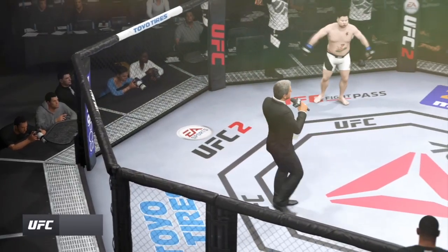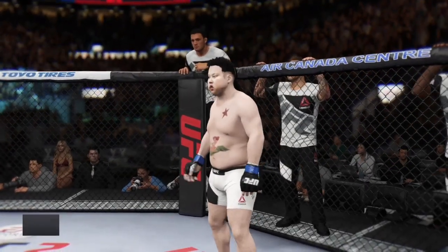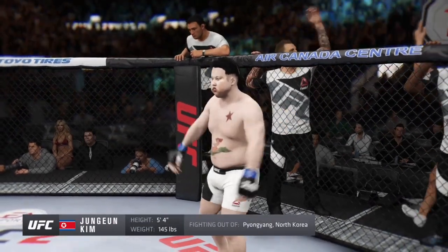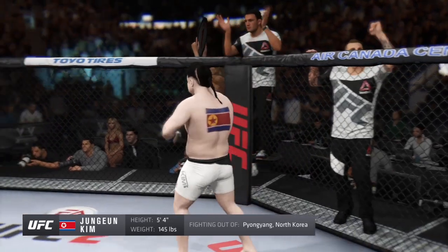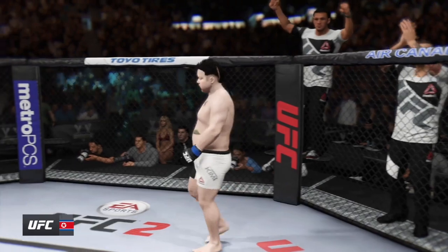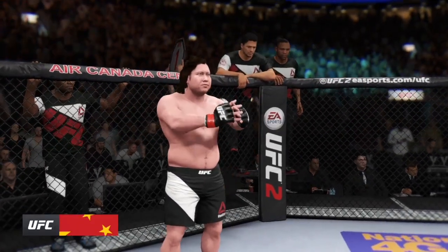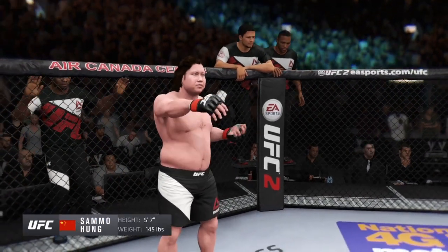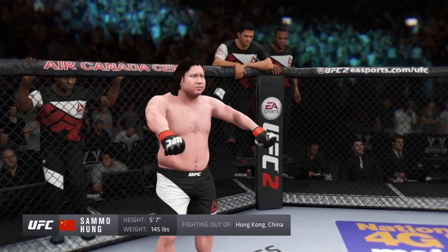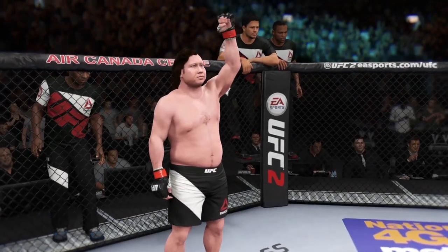Ladies and gentlemen, this fight is three rounds in the UFC featherweight division. Introducing first, fighting out of the red corner — this man is a boxer making his professional debut here tonight. He stands five feet four inches tall, weighing in at 145 pounds. Fighting out of Los Angeles: Hound Dog.